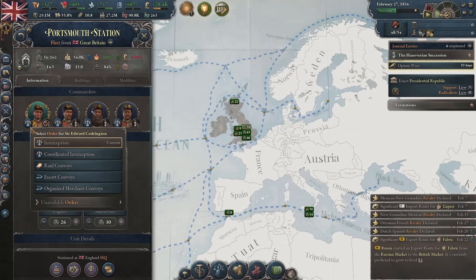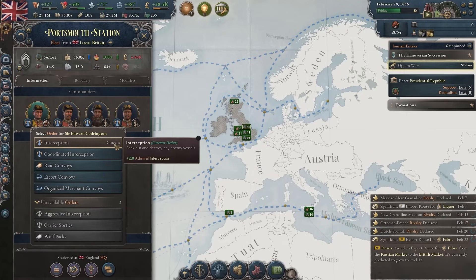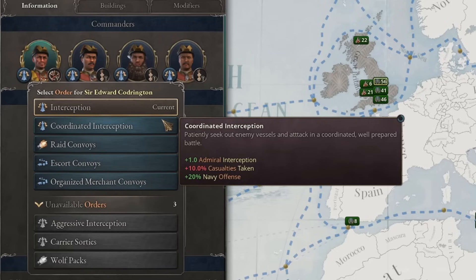Admirals have multiple orders that they can give out, each with their own benefit and debuff. Interception or Coordinated Interception aims at intercepting enemy ships — who would've thought, right?